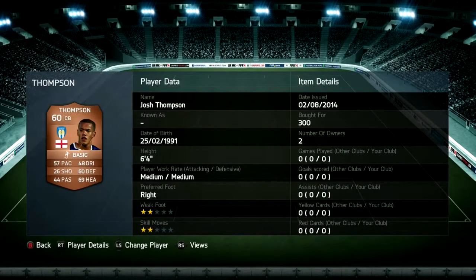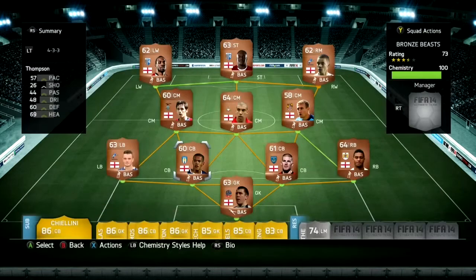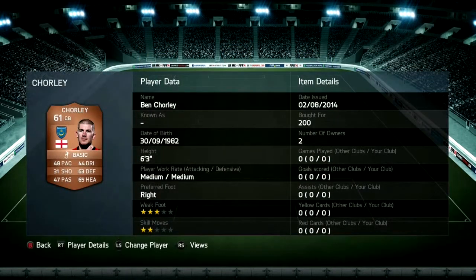I got Josh Thompson because his pace and heading are great. Now we have Ben Chalkley — I got this guy because he's probably good for heading. I don't like his pace though, his pace is very disappointing.